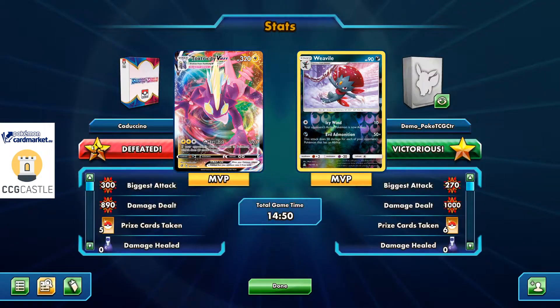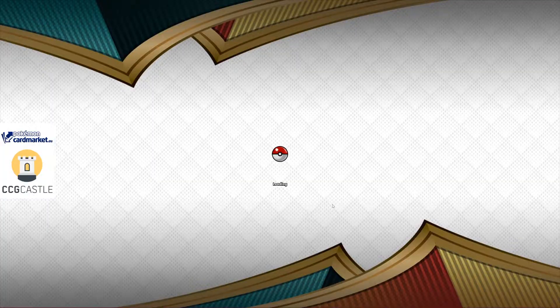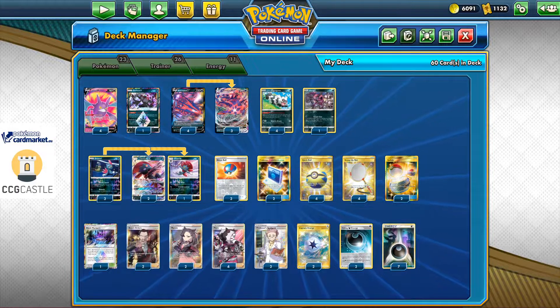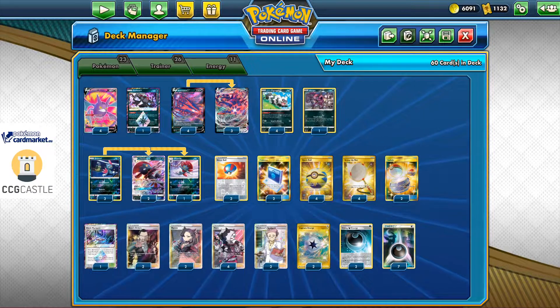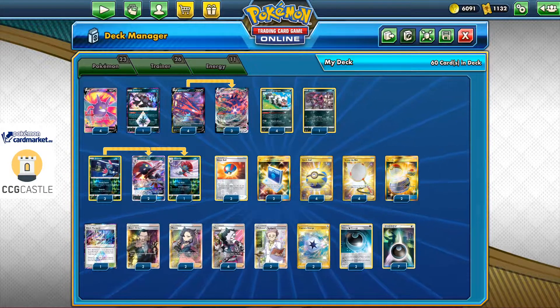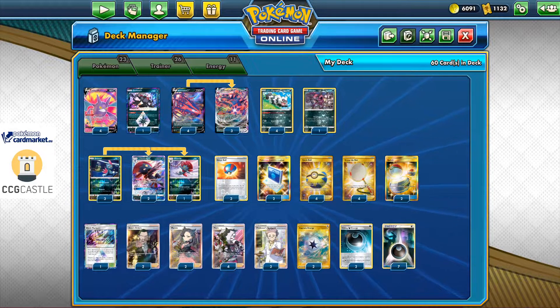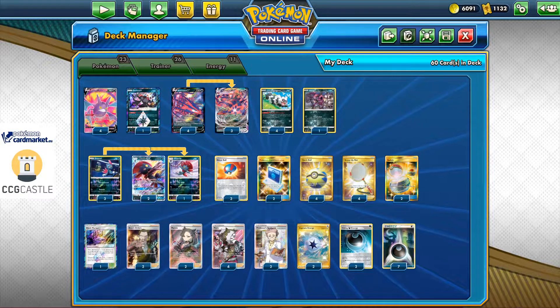I knock it out with Dread End for 240 damage and the Eternatus is knocked out! What a sensational matchup that was — until the end when my opponent somehow managed to make that mistake which unfortunately cost him the game. I still can't believe it happened. I still can't believe he made such a horrible misplay.